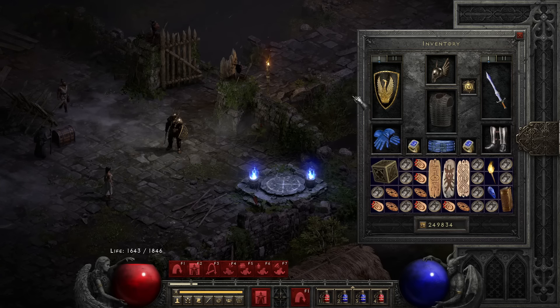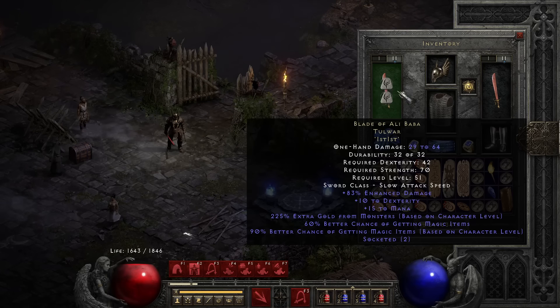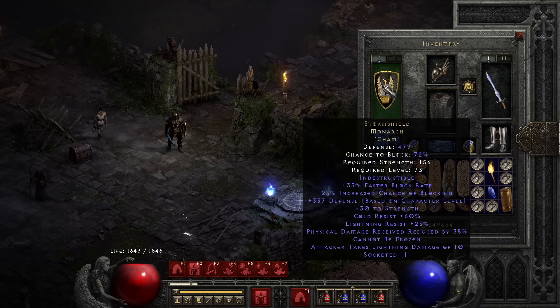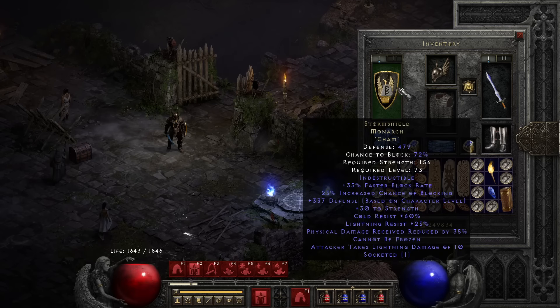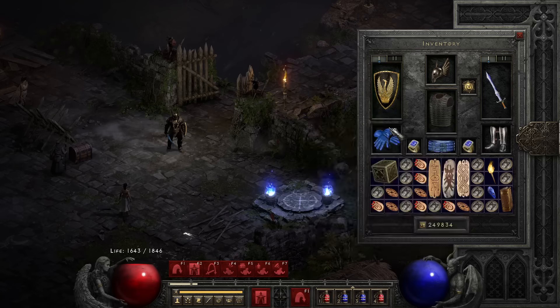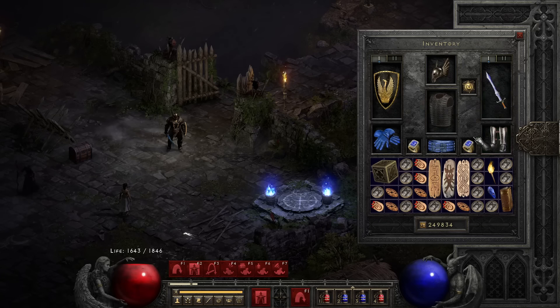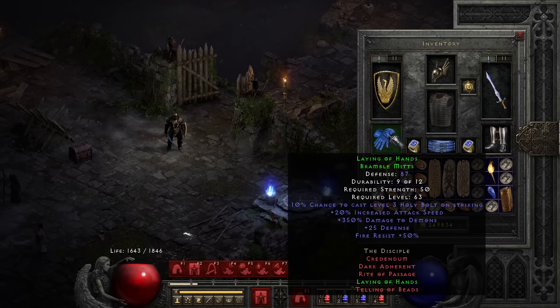If you want to min-max this more, I made a little mistake here — the Jem rune should be in the helm and the Ist rune should be in the shield. The reason is: let's say they're all dead and you switch to your hork setup, your Find Item setup. Sometimes there's a little shaman in the background who casts blizzard. The moment I press W to switch, I have no Cannot Be Frozen in my build. It's a bit of a fail, but I didn't bother to change it. That's the expensive min-maxed gear.